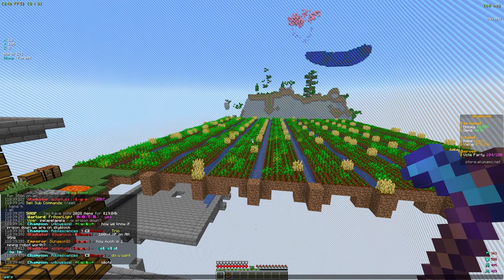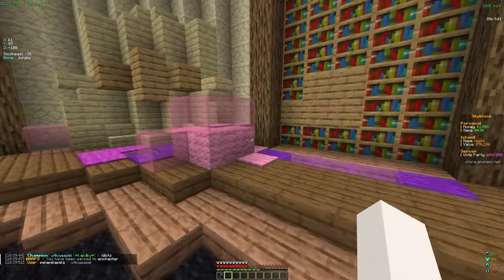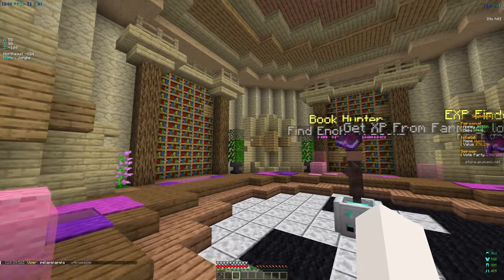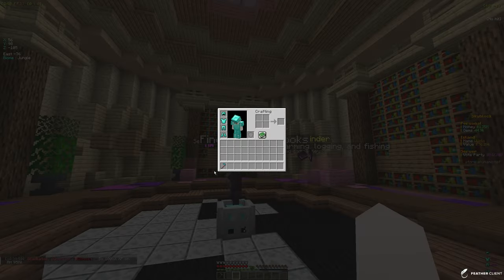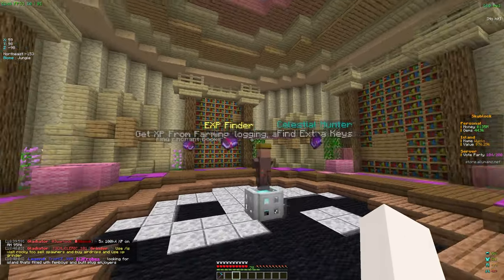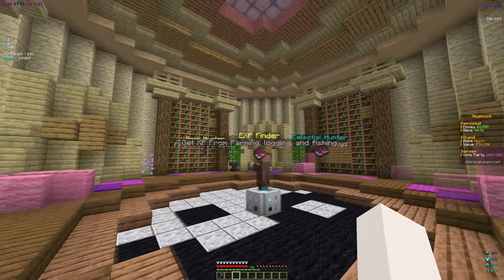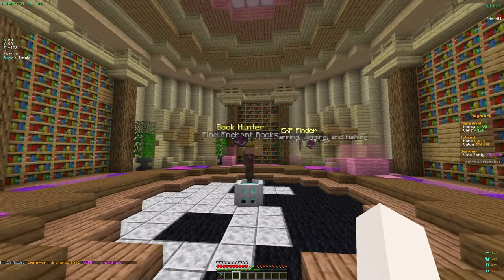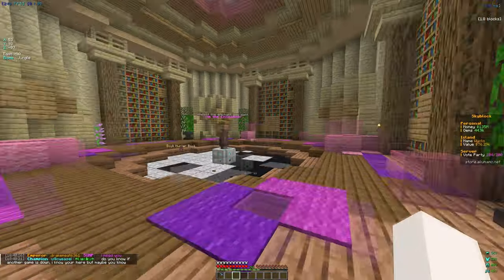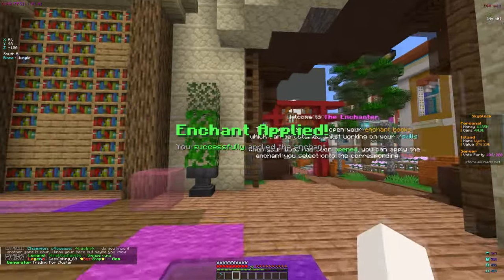We did get a farming book, so let's warp to the enchanter. We're hoping for some pretty good enchants for our hoe. The first option is book hunter, which helps us find more enchant books — pretty useful. We also have XP finder, which gives more XP from farming, logging, and fishing, and loot deal hunter which finds extra keys. Book hunter is probably the best option, so let's apply that now.